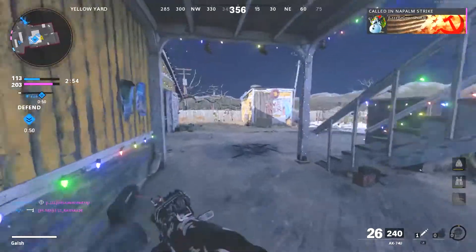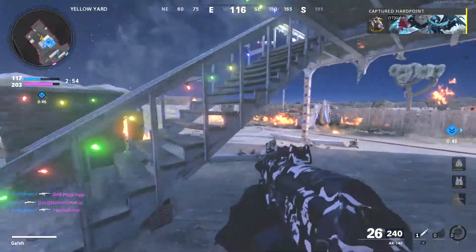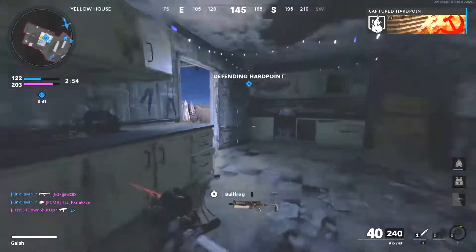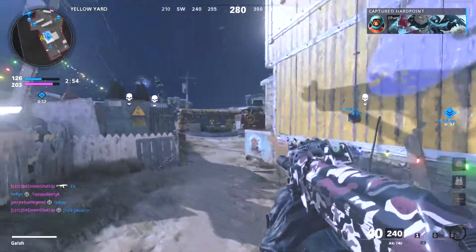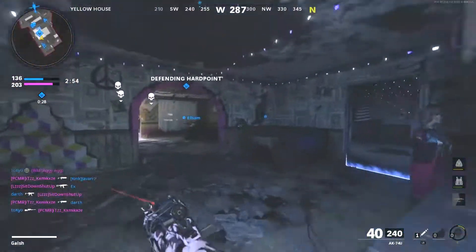They're gonna be behind us. I don't trust these spawns. But I also don't want to hard anchor — you can't push out on Nuketown or you will flip spawns. I don't know what to do — okay, we're still spawning in the back.